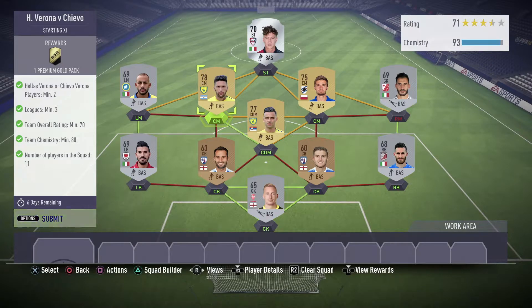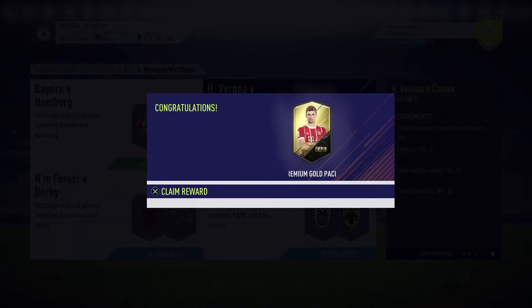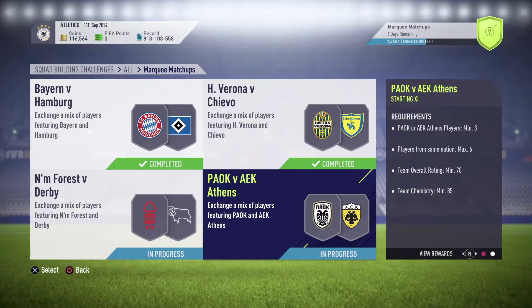The way I've done the team: my striker, two CMs, and CDM are from Serie A, then my left mid and left back are from Serie B, same goes for my right mid and right back. For my two center backs and goalkeeper I've got them from EFL League Two. My rating is one higher than required and chemistry is a lot higher. The only players I had from those two teams were these, so I had to use them - good profit if you have them. We get one Premium Gold Pack for completing this one.